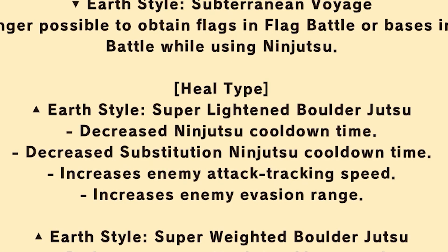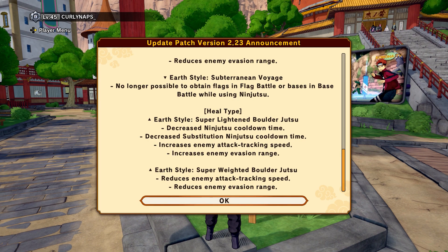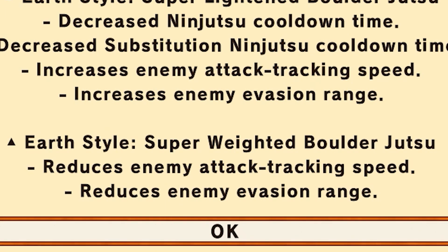For heal types, earth style light and boulder got decreased ninja tool cooldown, and the actual substitution has a decreased time. Attack evasion is freaking the attack speed, so healers are about to be crazy. And for the earth style weighted boulder it just reduces the tracking and range, so that ain't too much, but the whole evasion and attack speed - that's crazy.